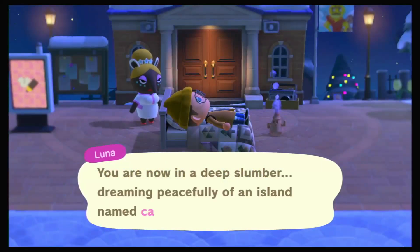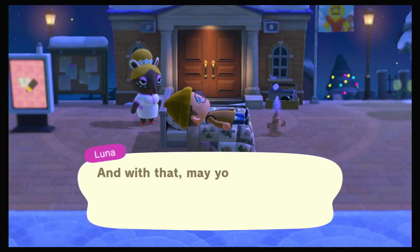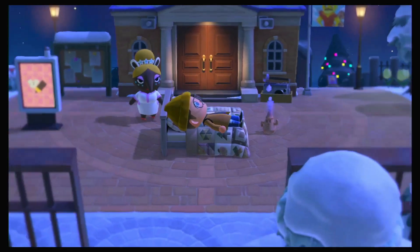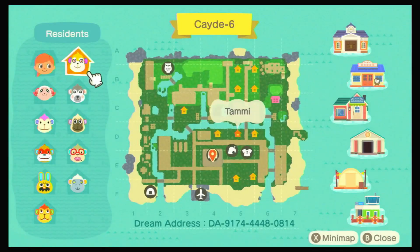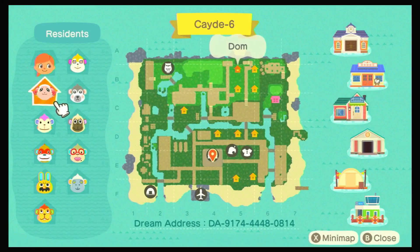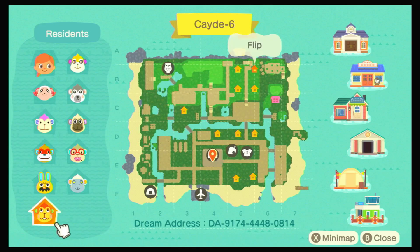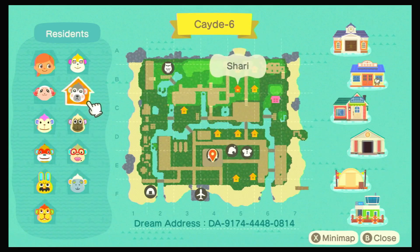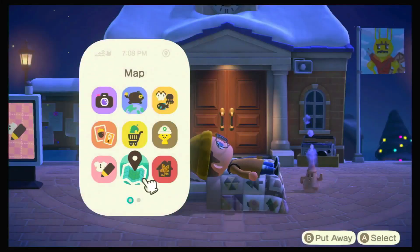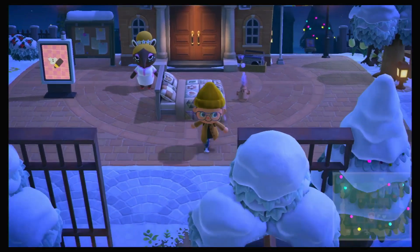We are on the second island and this is called Cade Six. I like that flag — it's kind of like a little Lego. Let's take a look at the map. We've got Elizabeth, Dong, Nana, Simon, Gaston, Flip, Monty, Elise, Delhi, Sherry, and Tammy — like all the monkeys on this island.